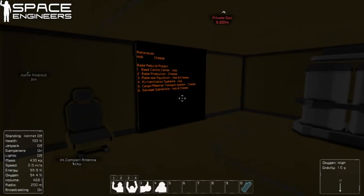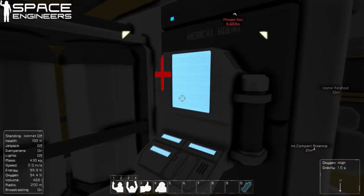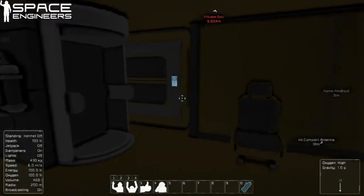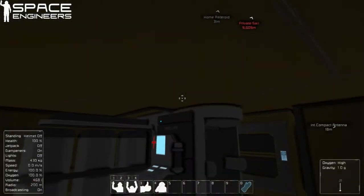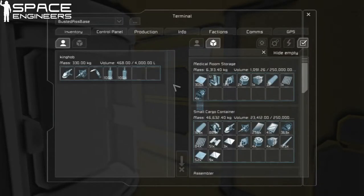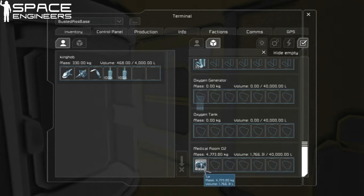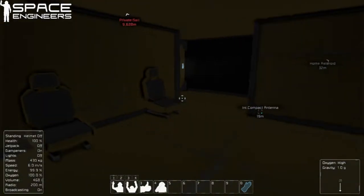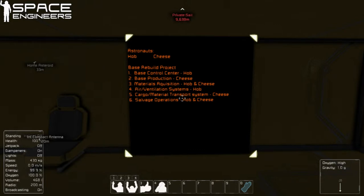We have a sign with things to do. We have a medical room, which actually recharges our oxygen now — takes it a minute. And then we've got a little cargo container so that we can store stuff. Attached to this we have a new oxygen generator, which is completely independent of the rest of the base. It has its own ice supply, which I went out and gathered a fair amount of so that we would have a steady supply for a little while.